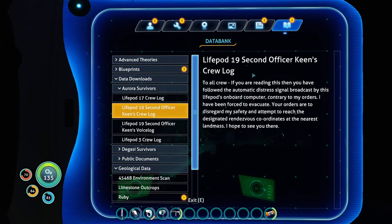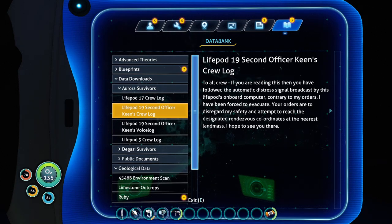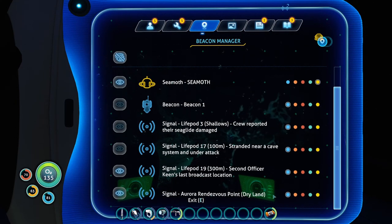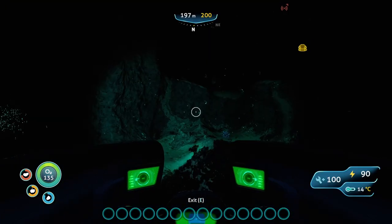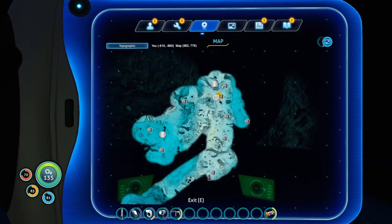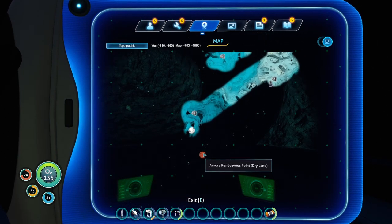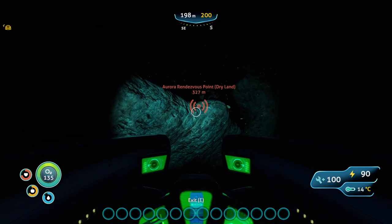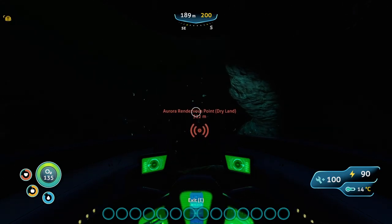Keen's crew log: to all crew — if you're reading this and you've followed the automatic distress signal broadcast by this life pod's onboard computer, contrary to my orders — I've been forced to evacuate. Your orders are to disregard my safety in an attempt to reach the designated rendezvous coordinates at the nearest landmass. Hope to see you there. Keen, did you give me an actual rendezvous point? Dry land. How far away is that? I am here. Oh, it's close — actually 300 meters. There's no way there's a landmass that close.